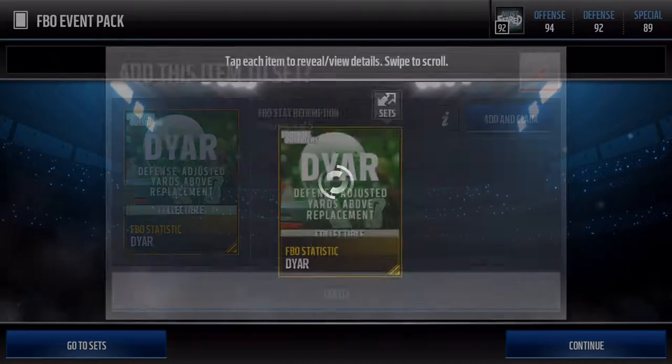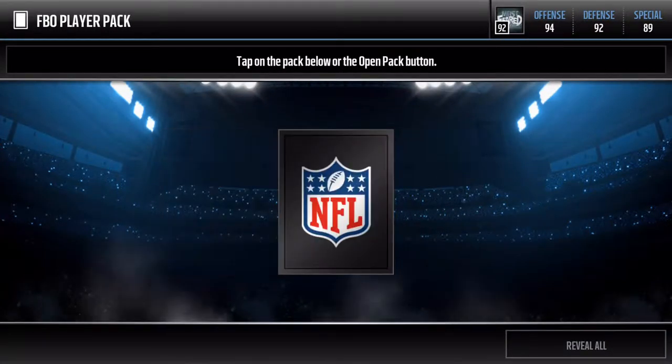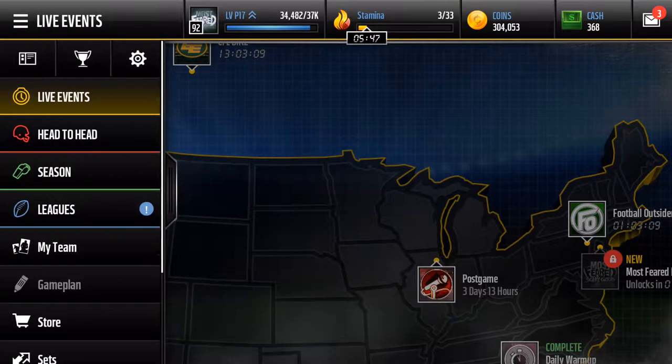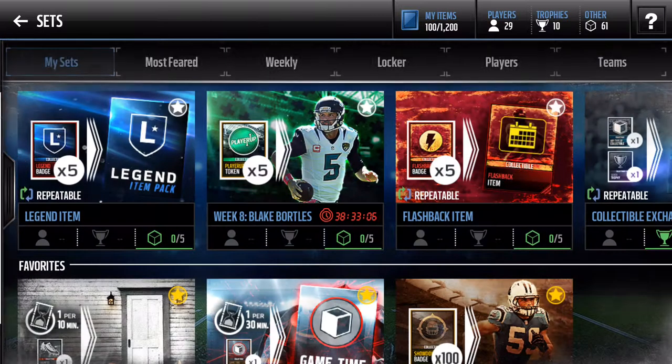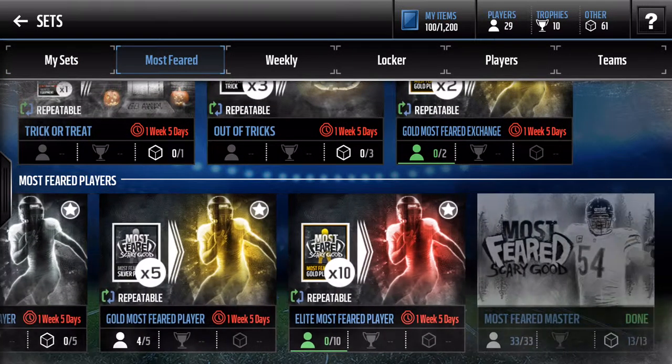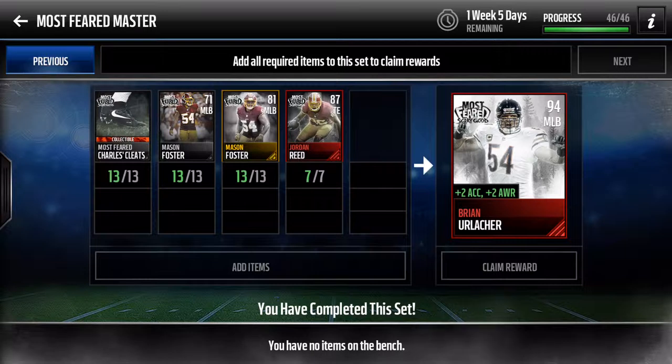I'm going to actually be able to get a Football Outsider's pack. Jeremy Hill — typical gold stuff no one needs. Anyways, for this Erlacher, it takes 7 elite Most Feared players. On the current market, each of those is retailing at mild snipe status. They show up every 5 minutes and sell within 5 minutes, but you don't need snipe skills to get them. 175,000 — do that 7 times. That alone is going to run you about 1.2 million.